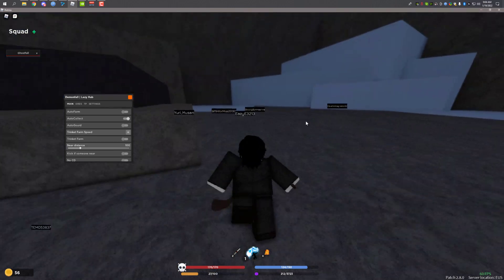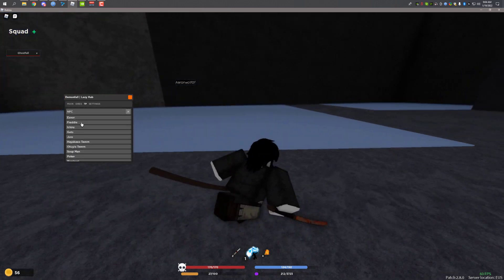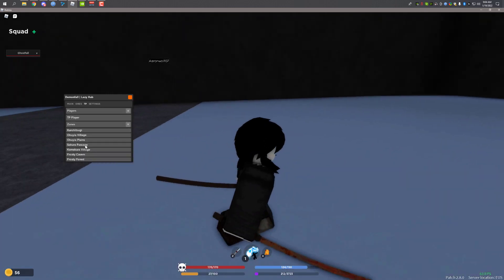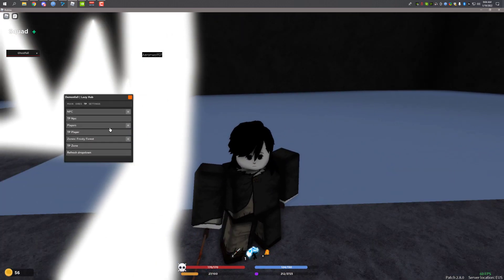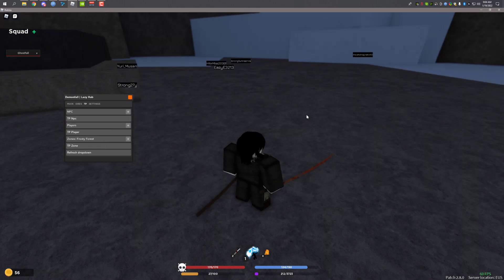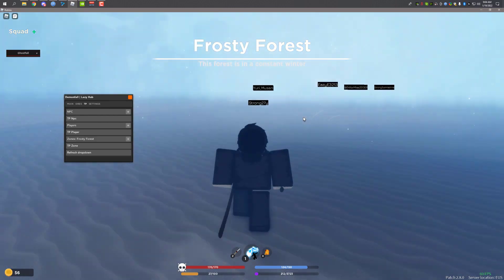Now I'm going to show you the TP function. Go to TP — let me teleport to a different zone. Frosty Forest — let me go to the Frosty Forest, TP this zone. As you can see, it's an instant teleport. It's super good.